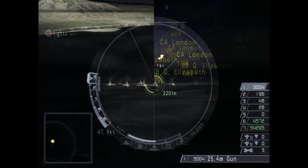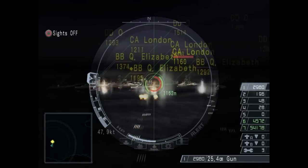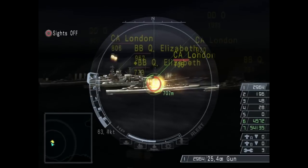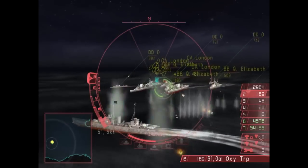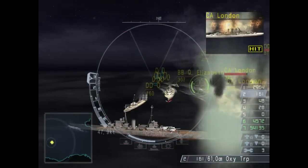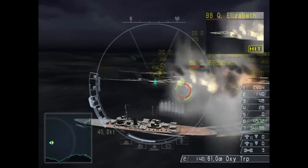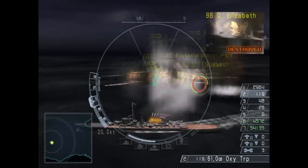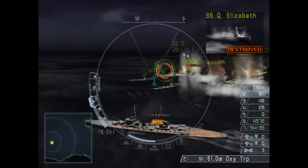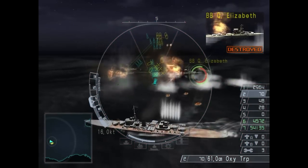There it is — the ultimate pack of enemies. The last BB to add to my tally. One more occasion to prove my ship is the best, as I'm firing torpedoes and they die like the rest. The more I progress, the harder it gets to find legitimate commentary for this playthrough. There isn't much to say here though — this mission ends as soon as the Queen Elizabeth sinks. And I'm not talking about the ocean liner.